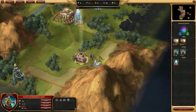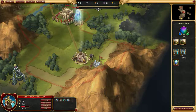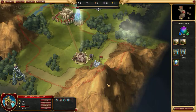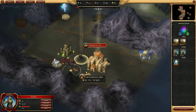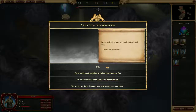We're not doing too bad — we managed not to lose any units except for Sir Kale, but that's pretty much guaranteed. We're going to take brute. Can we talk to these guys — can we initiate a conversation? It says he has nothing to say to you right now. What do you want? Hi — we should work together to defeat our common foe. Do you have any items you could spare? Let's work together to defeat our common foe.